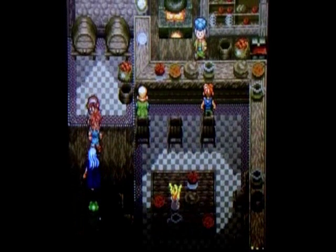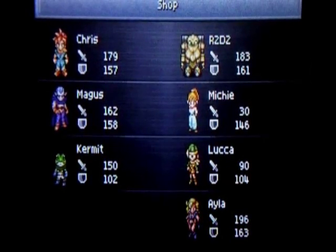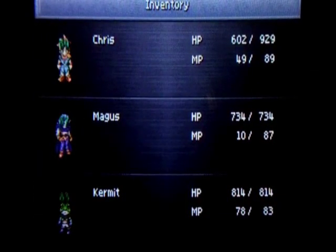Let me go to the market real quick and check what they have. They don't have any armor — we should stock up on mid ethers. We have a lot of mid ethers now. High potions we have plenty of. Let me use a shelter — I forgot about those. We have two megalixirs which is pretty nice, and we'll get plenty more in the future. Let's go back to the Northern Ruins.